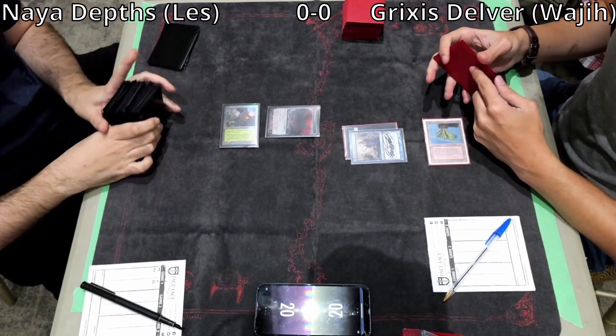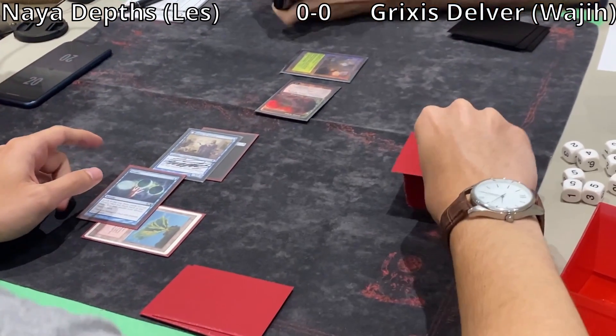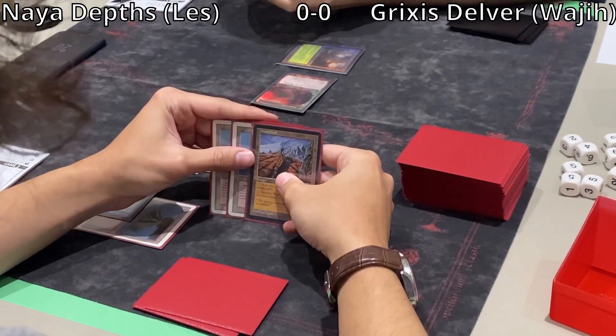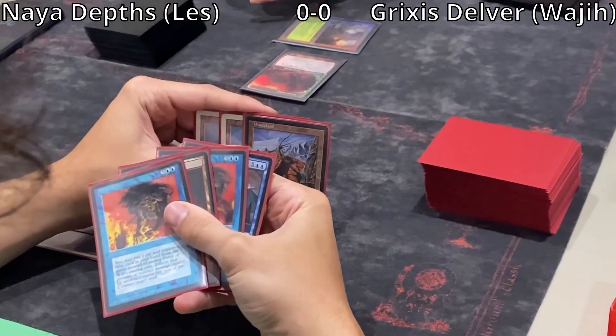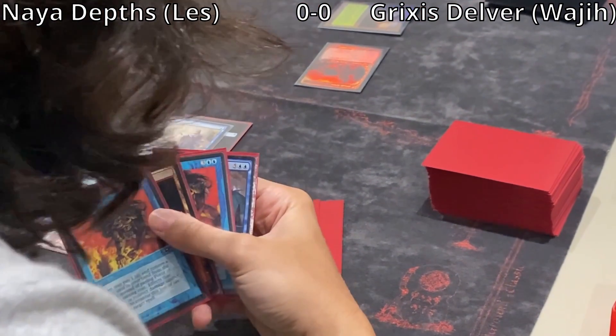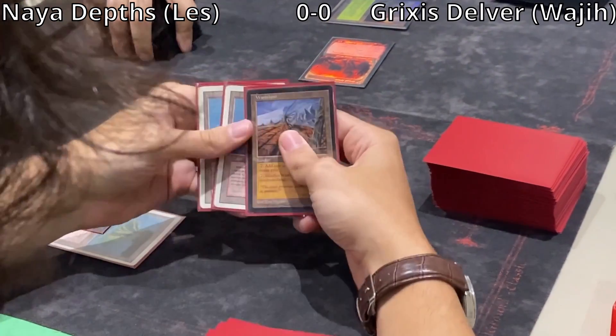Beautiful foil Dryad Arbor. Wajji revealed Murktide Regent off the top and casts a Ponder to try to set up Delver. Not looking too great — he sees 3 lands: 2 Volcanic Islands and a Wasteland. His hand has Double Force of Will, Murktide, and Scalding Tarn.